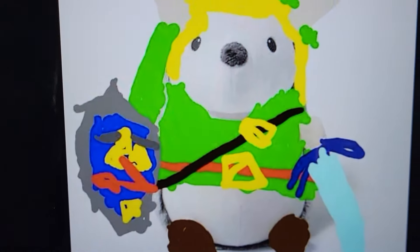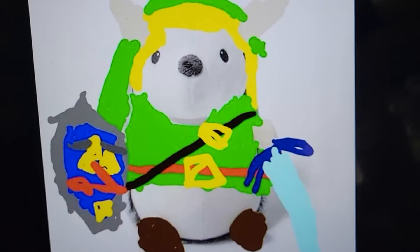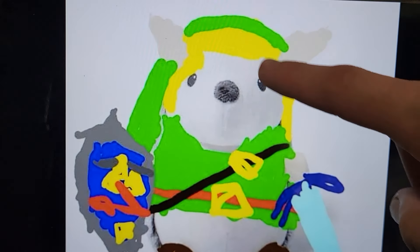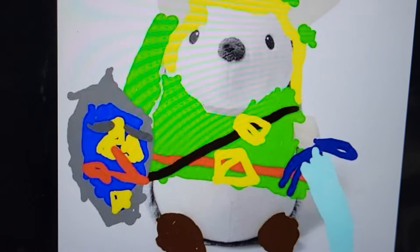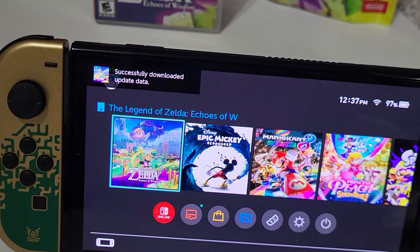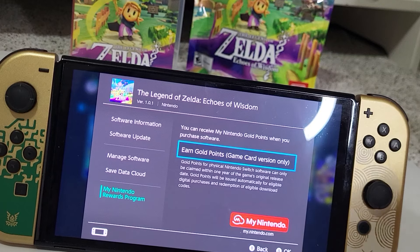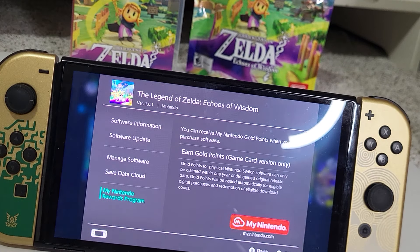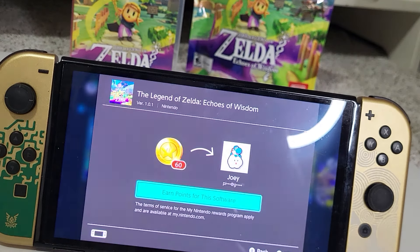While we wait for the game to update, shout out to Fletcher who made this fan art of a Link Russell the Hedgehog. If you guys know Russell, he's kind of the mascot of the channel. Fletcher in my Discord server drew this, so shout out to him — I love it. That was a very quick update. Always remember to redeem your gold points from your physical games, as these work as money in the eShop.